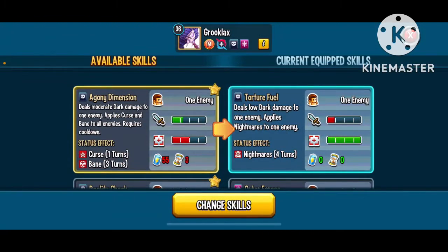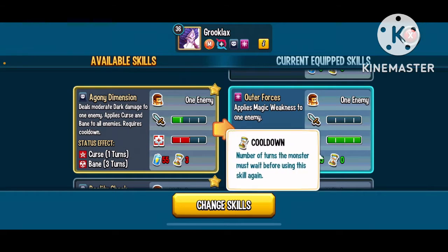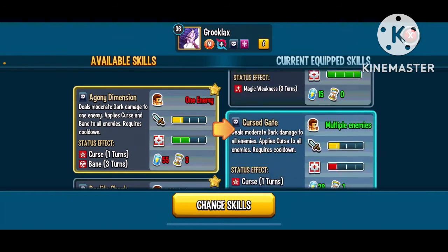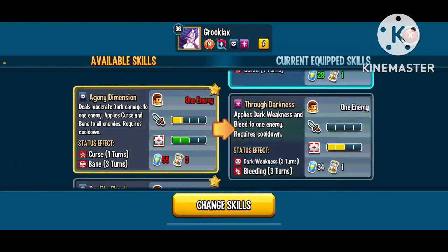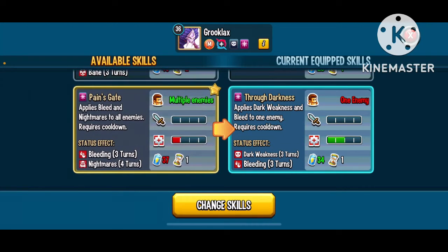Let's start with Torture Fuel: low dark damage, spammable, nightmares, zero turn cooldown, 15 stamina, magic weakness. Cursed Gates deals moderate dark damage to all enemies and applies curse to all enemies. Then there's a move that applies dark weakness and bleed to one enemy — dark weakness and nightmares would have been better, but alright.